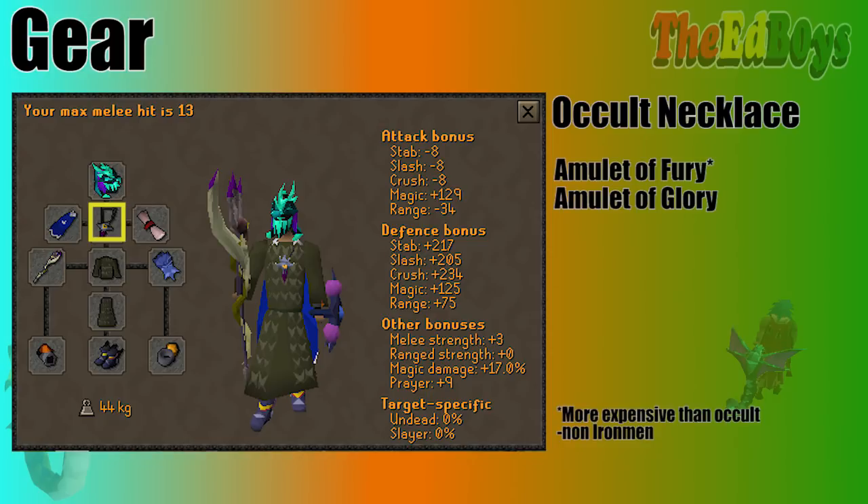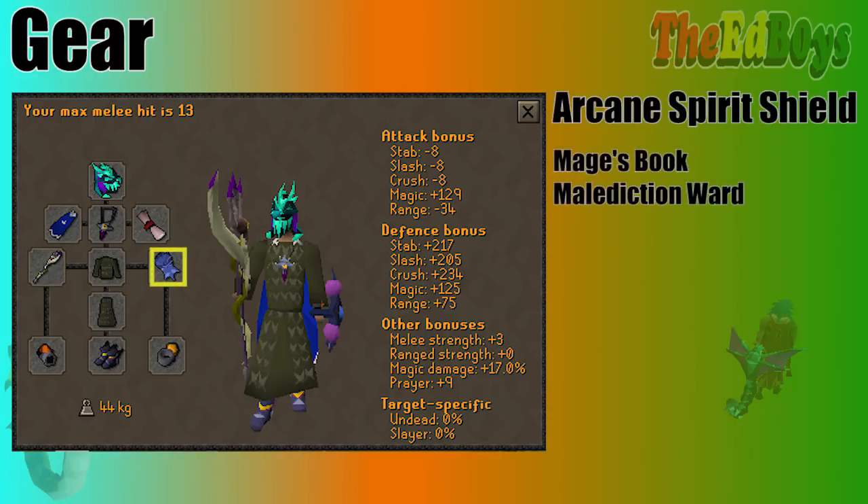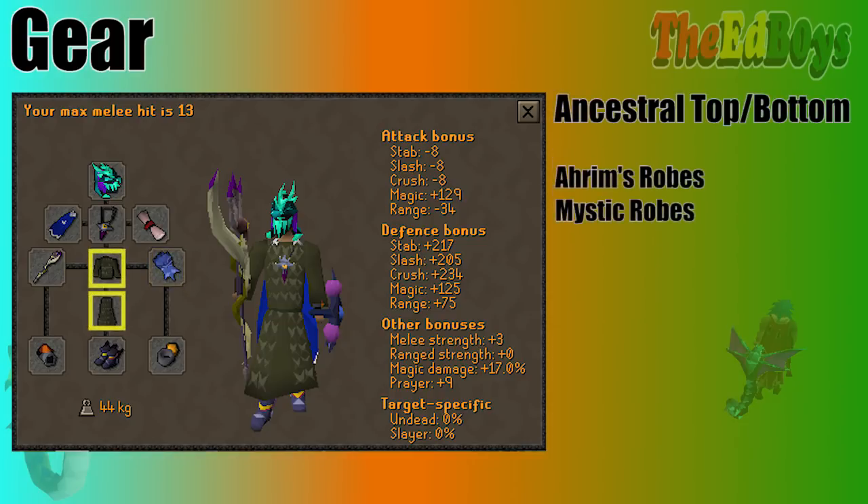The Occult Necklace is one of the more important items for Mage since it actually adds damage, not just accuracy. For your Mage weapon, I highly suggest the Trident of the Swamp. Trident of the Seas works too, and even an Iban's Blast would be fine, especially if you're an Iron Man, but it'll be a little bit slower. The best shield would be an Arcane, then the Mage's Book. An Ancestral Top and Bottom would be best for Mage — they give that Mage Strength bonus, similar to the Occult Necklace.